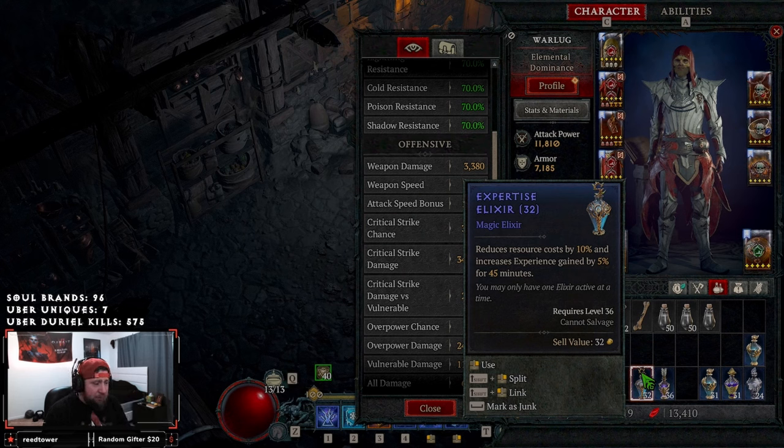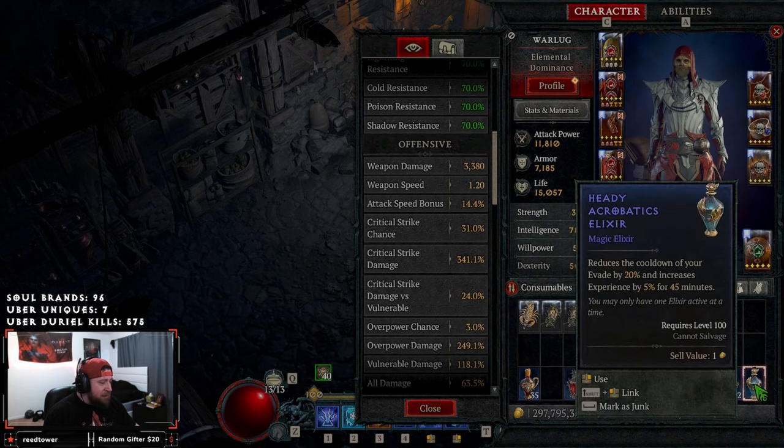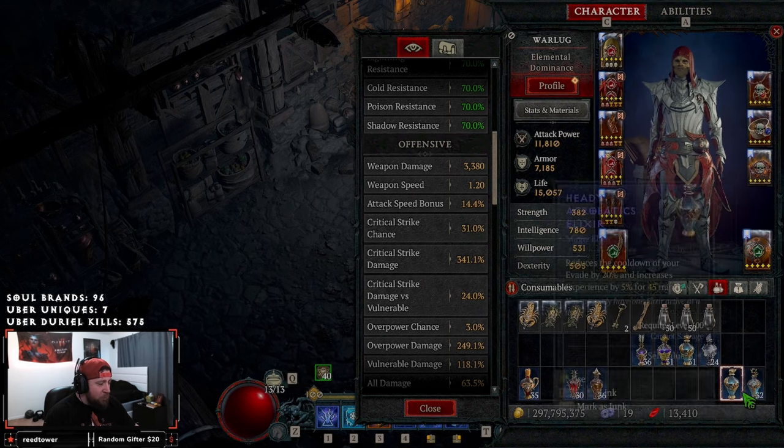Next, Expertise Elixir. This is actually really nice — it reduces resource cost by 10%. However, at this point, if you're going to fight the Arbiter of Zir, you should have your resource management pretty much maintained. This one is actually really solid when you're leveling up, but for the Arbiter it's going to go on the back end. It's probably the least useful one you need here.